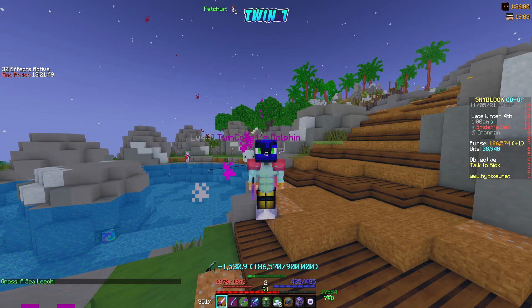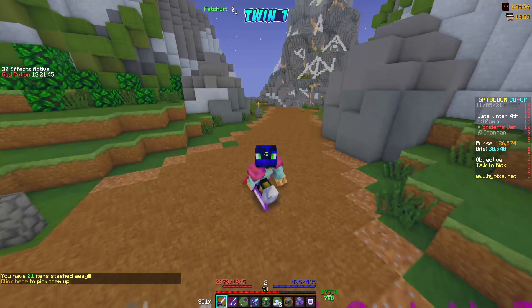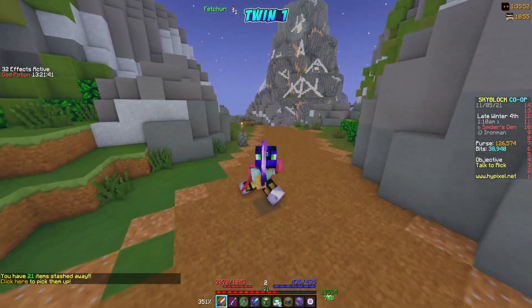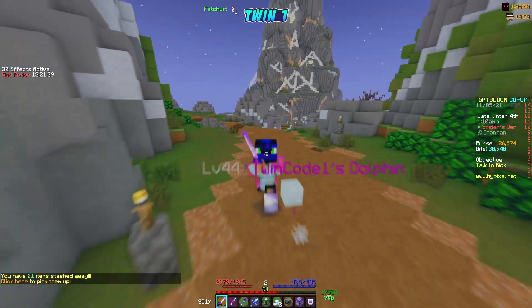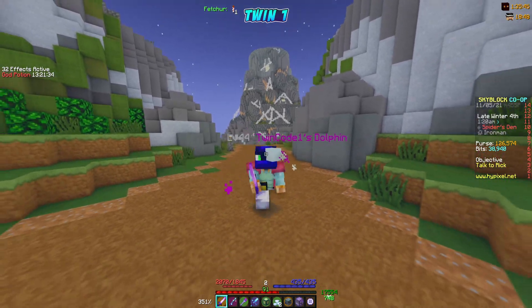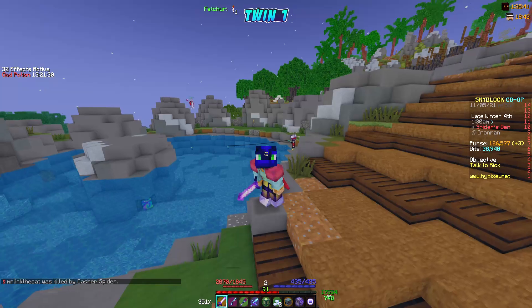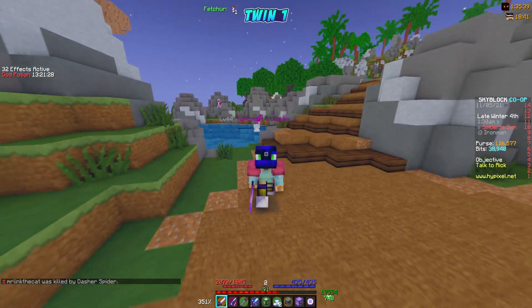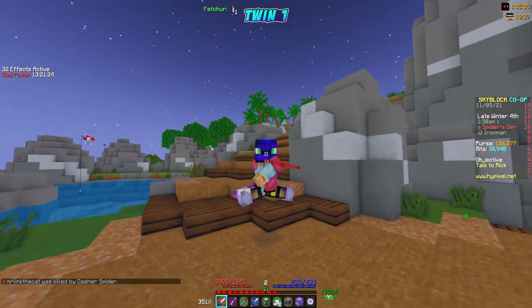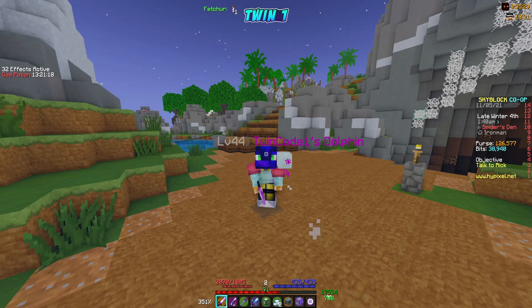We'll definitely try this again in the future, but we didn't get that tooth to upgrade our rod. Same thing here — we only got two great white sharks and they didn't even drop a tooth. Very unfortunate, but we tried and things sometimes happen like that. Tough luck, bad luck today. At least we pulled out one Yeti, but it didn't drop a pet — though we already have the pet so we don't have to worry about that.